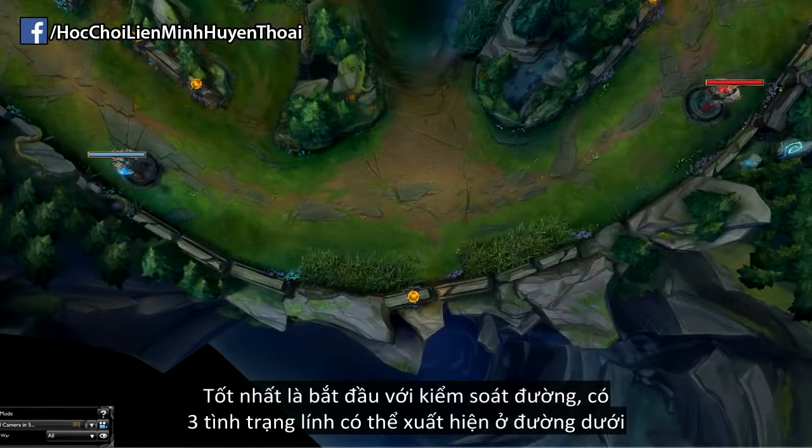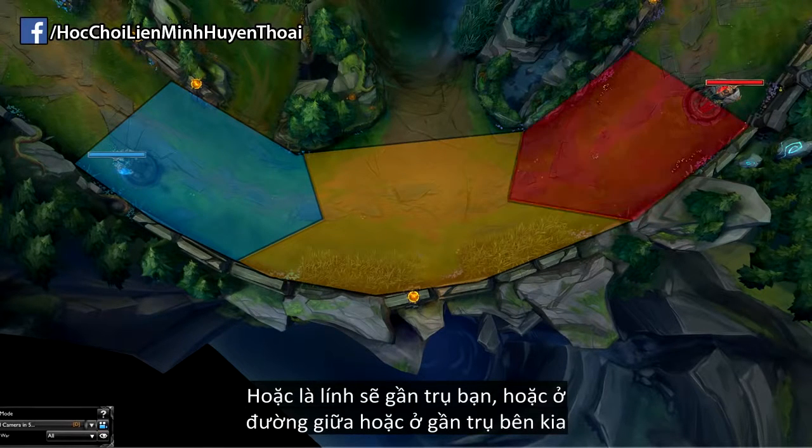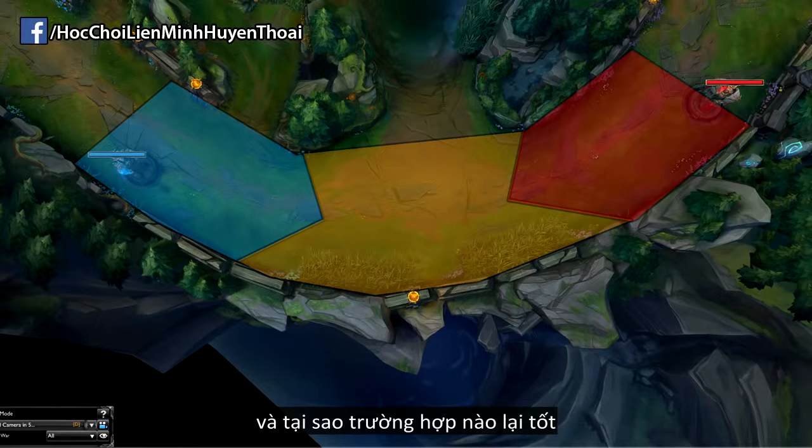The best place to start is with wave control. There are kind of three positions that the wave can have in bot lane: either the minions will be towards your turret, in the middle of the lane, or towards their turret. We're going to be looking at a birds-eye view of bot lane because this is really the easiest way to show you these different zones and why each one is going to be good.